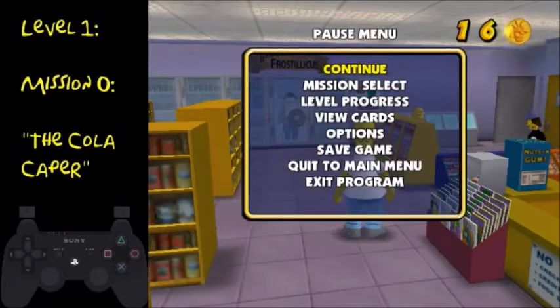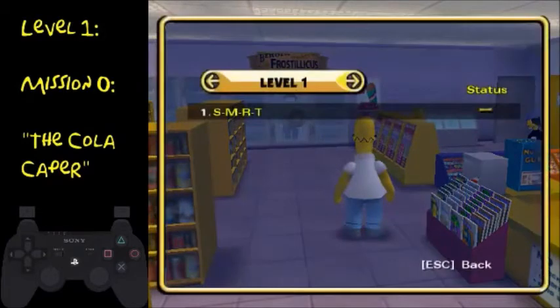Depending on whether you have it mapped out on your controller, it'll either be on the start button or just escape on your keyboard. Either way, you just want to spam it until you get into this. Then go to mission select and then select the next mission.